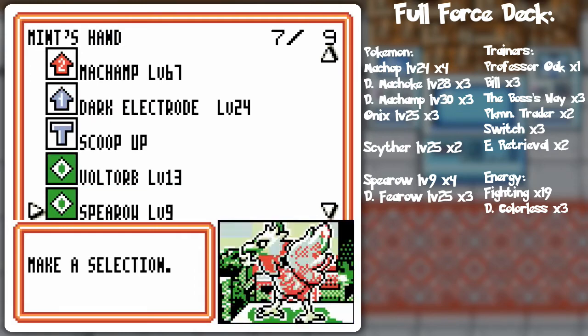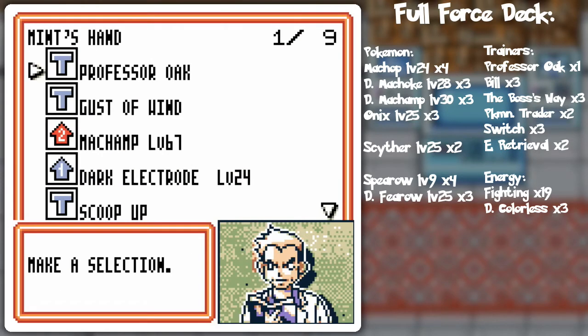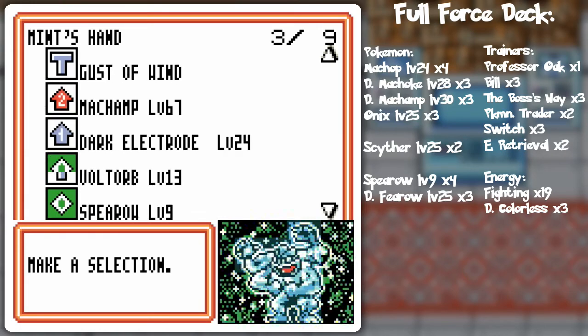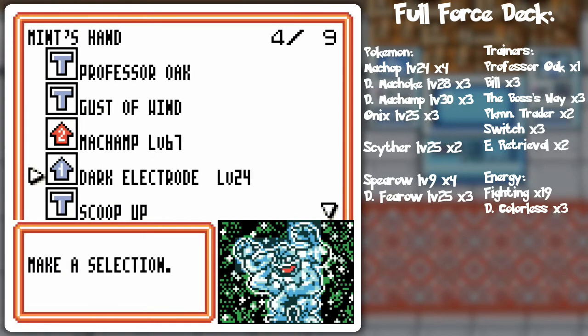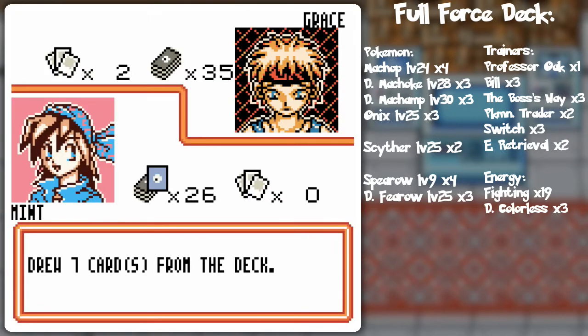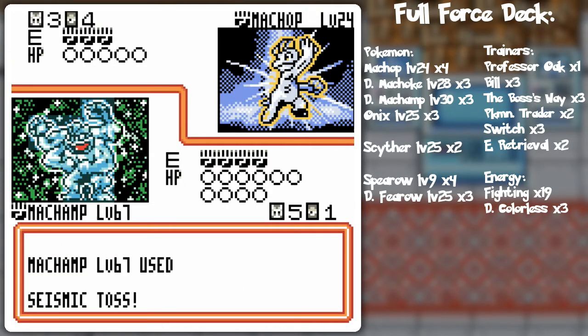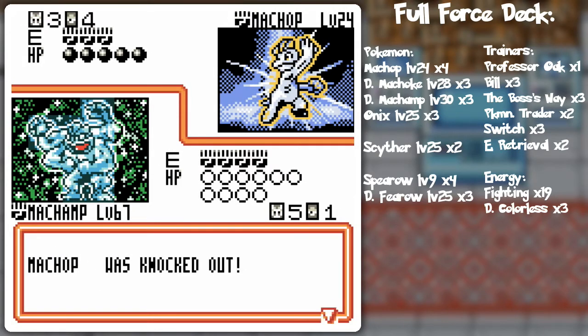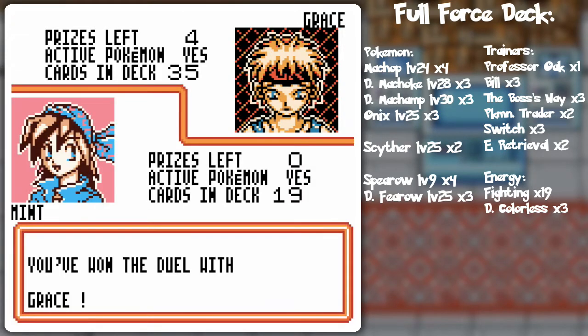Is it possible to finish her off by switching into Machamp? What am I even thinking - I just need one energy card from Professor Oak, and I probably will get that! There it is! Retreat, Machamp, attack - Seismic Toss! That's why I wanted to get Machamp powered up - even with resistances it could do 30, but it also has the possibility of doing 60, which has a lot of sweeping power. And that's another one that goes down!